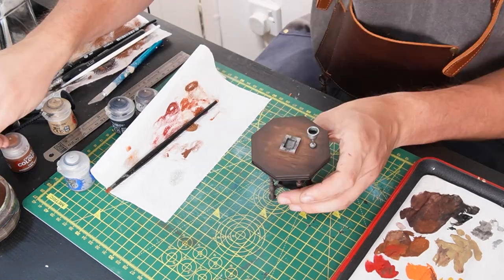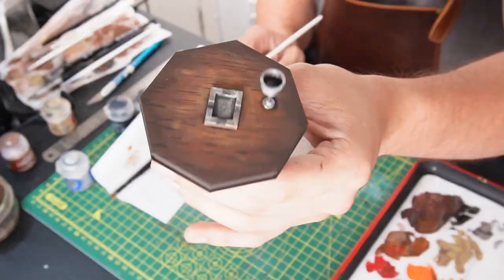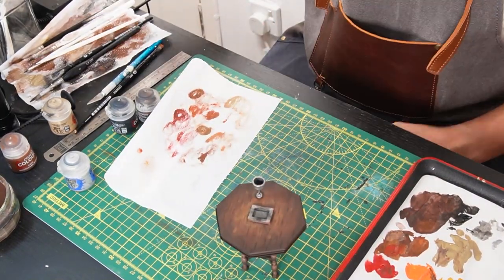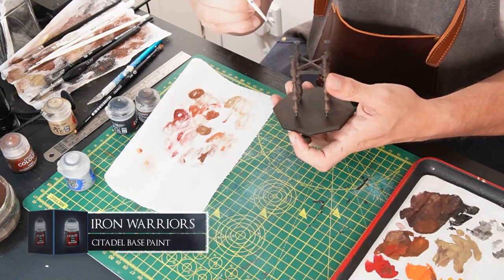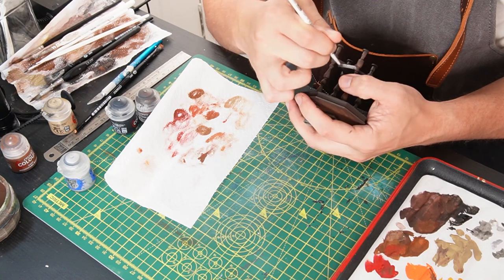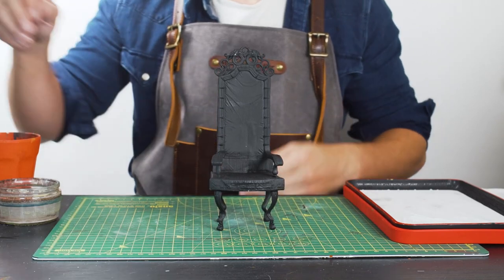For the chalice, I'll base it with some Leadbelcher in and around the goblet, and then highlight it and edge highlight it with some Runefang Steel. Same goes for the tray sitting next to it. Then I'm just taking my warm tones and a dry brush, and gently stroking on some streaks onto the top of the table for a bit of added texture. Same again with the Abaddon Black on a fine brush to add some wood texture in. To finish off the table, I'll be coating the tray on the bottom with some Iron Warriors to fit in with the same colours on the items on top. Table done, now onto the chair.